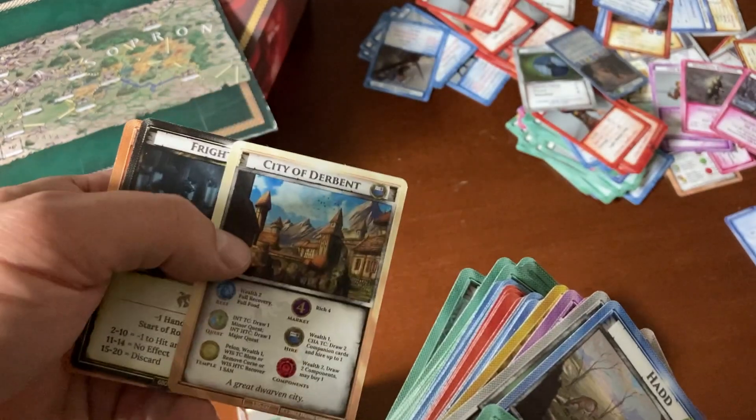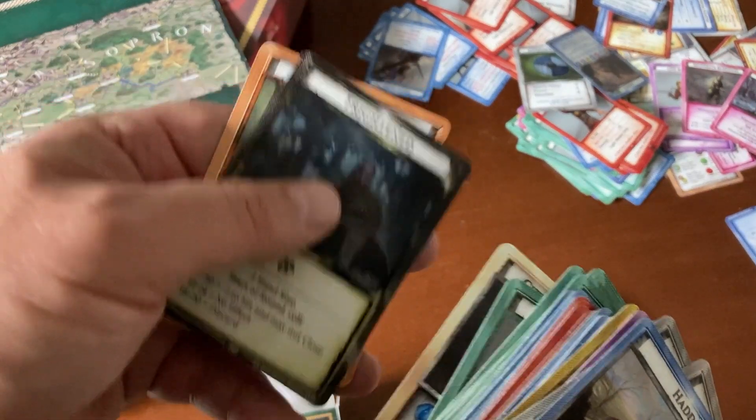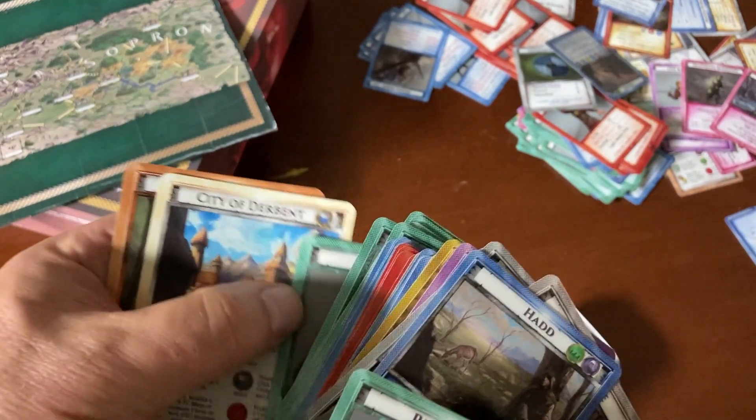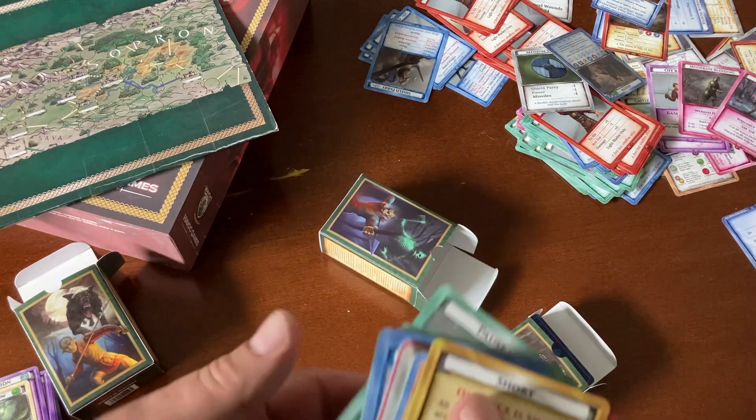If you just get the Free Havoc dual decks — which are in the Adventurer tier — you get those, and you also get the location cards and the Doom cards and stuff, so you can play out the adventure.